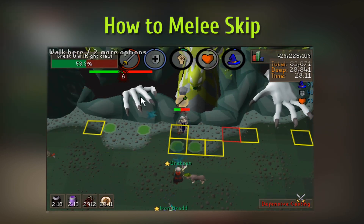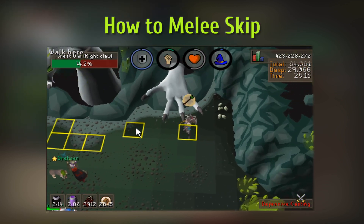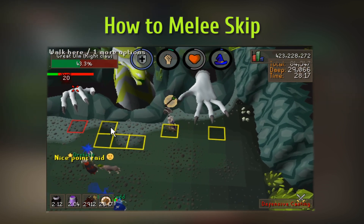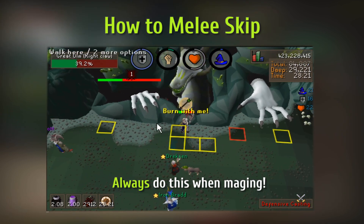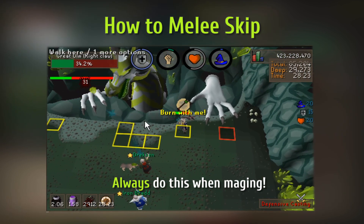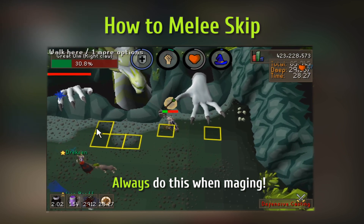The same goes for skipping at the melee hand while attacking the magic hand, for when the hand is healing or when you can't damage it further. But with this method you have to make sure that you reach the pinky in time so that the head will rotate. Also make sure to tank one hit before you run to the other side as well.